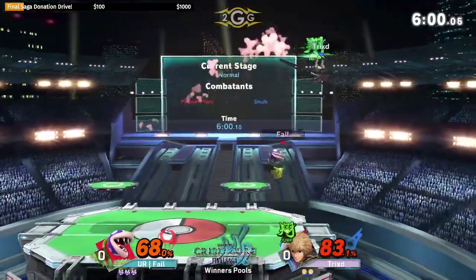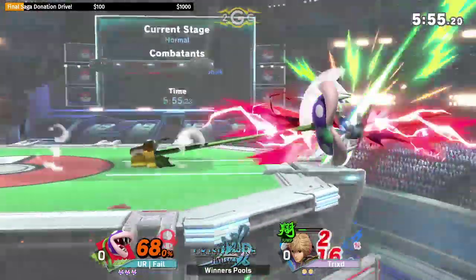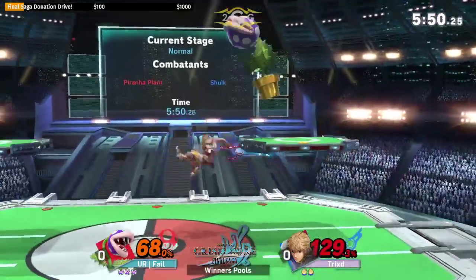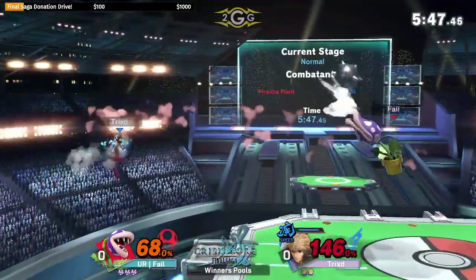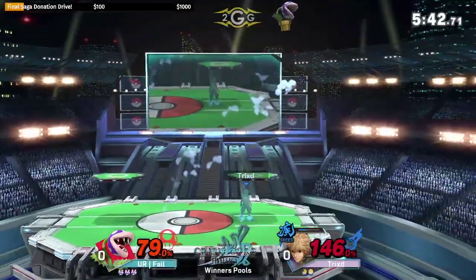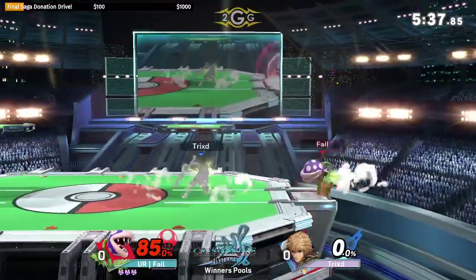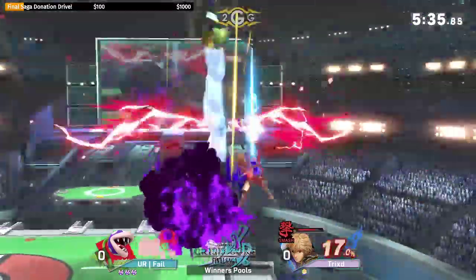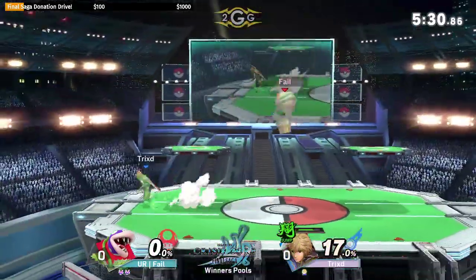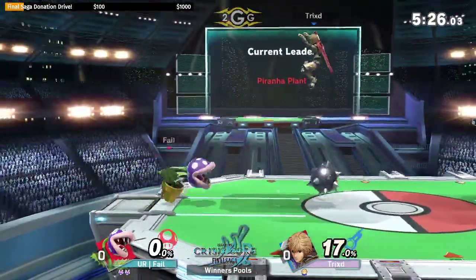Wow, look at all that poison cloud — the camouflage, tactical warfare here from Fail's Piranha Plant. Have you seen the way that Fail is using the ball? Using it as an entire — the ball is definitely something you can throw out when you're in disadvantage to make them back off. Oh wow, the ball countered Trixt! That's insane.